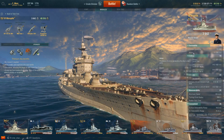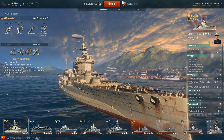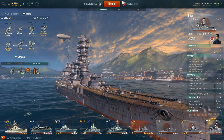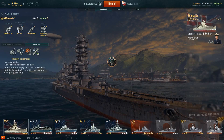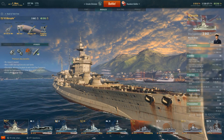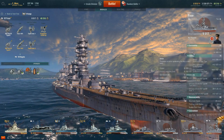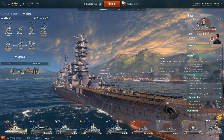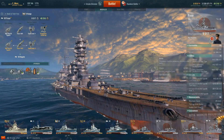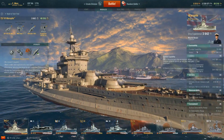As far as armor goes — survivability and hit points — 53,800. Comparing it to the Japanese battleship Fuso, you have just a little bit less hit points. Armor-wise, depending on whether that citadel figure is wrong, you either have comparably the same amount of armor or a ton less. I believe that's just listed incorrectly, because 15mm on the entire citadel would be pretty bad.